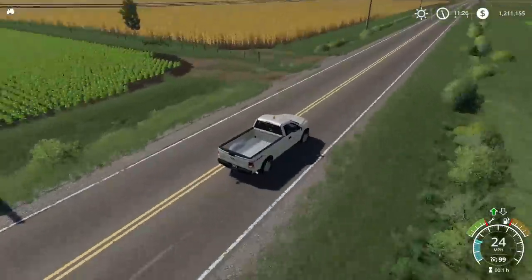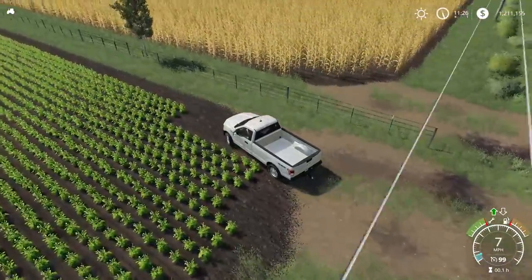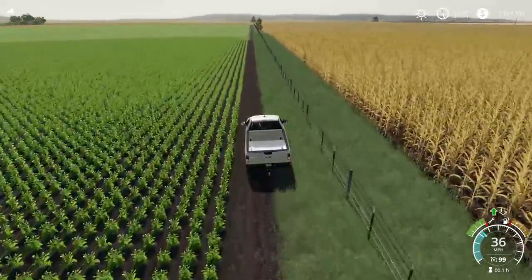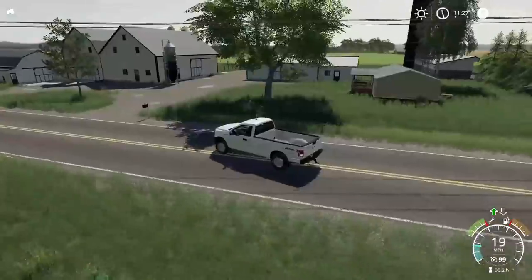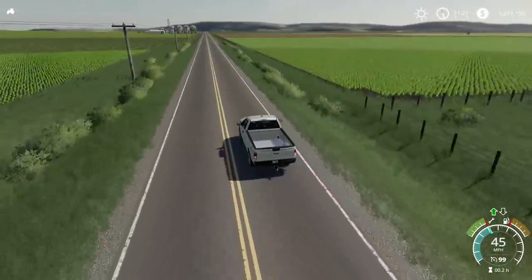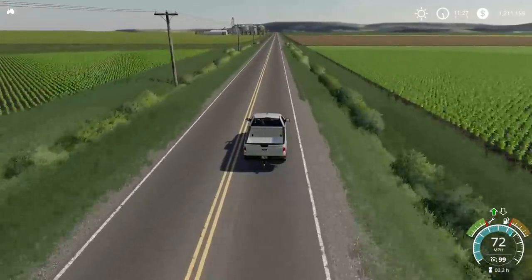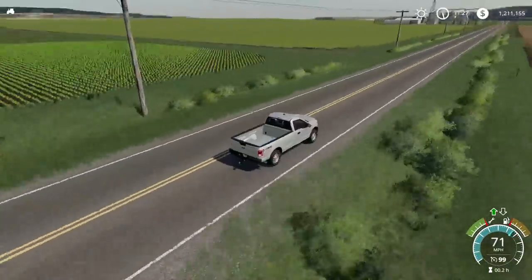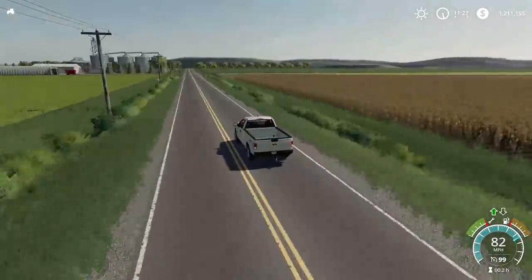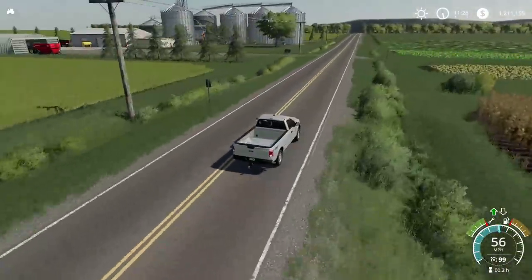There is not any active mud on this map to my knowledge — I could be incorrect, but similar to how Nebraska Lands has mud in some areas, this map does not appear to contain that feature. There are many different farms, all of which are completely unique to one another — none of them share a similar building model. They are all completely unique. I believe there are something along the lines of 13 or more pre-existing farms on this map. The map is also flat enough that you can very easily build your own farm to your own design anywhere on the map as well.